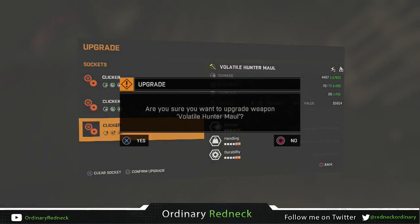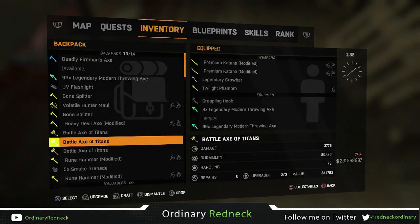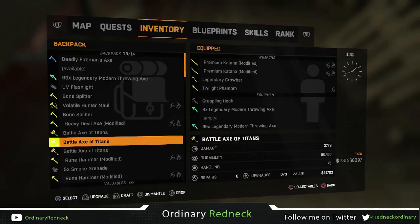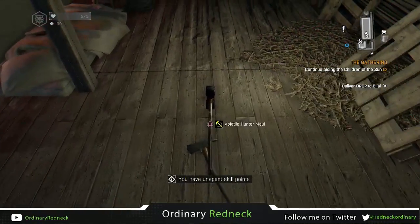After you've crafted it, press the upgrade button to add mods to it. You're going to want to add either all clickers or kings for the maximum effect. Then, once you've added them, confirm your mod choices to lock in maximum damage. Now that you have the maximum damage Volatile Hunter Maul, it comes fully equipped with electricity, and you don't need to worry about paying the power bill.